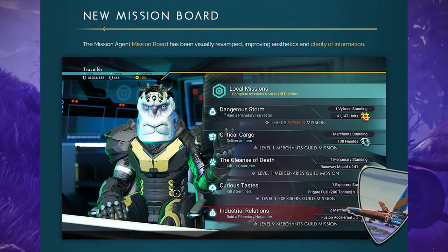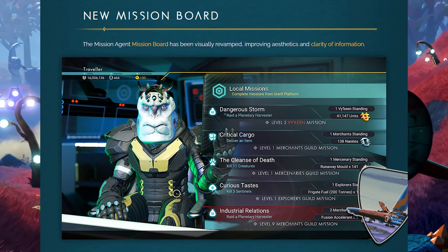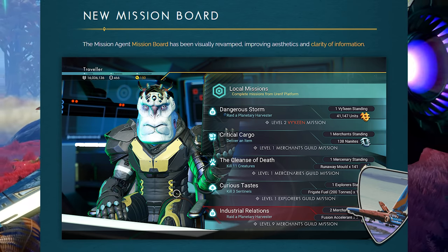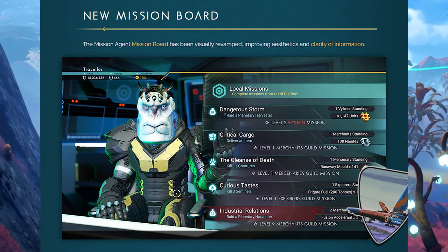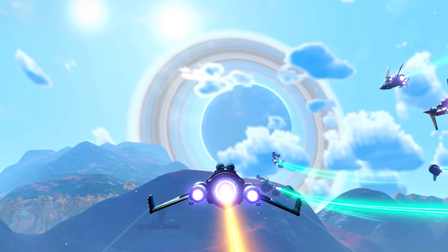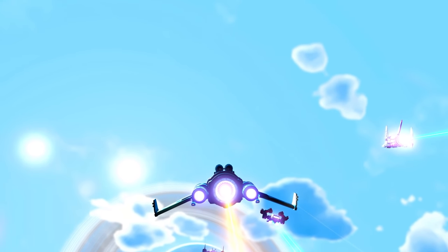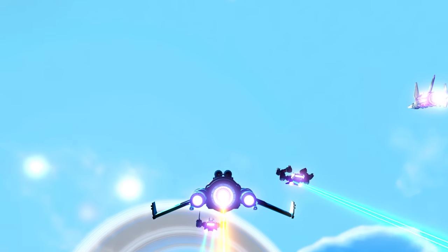New mission board: the mission agent board has been visually revamped, improving the aesthetics and clarity of the information. It looks really almost similar to the Nexus, the big cube mission board. That's actually pretty cool looking - more crisp and more clean.